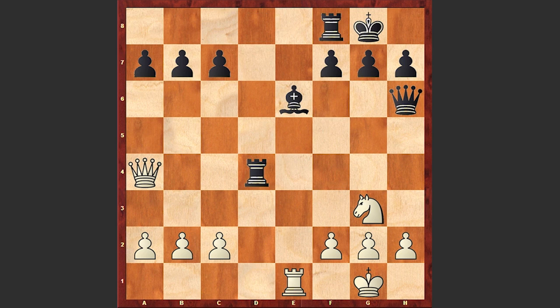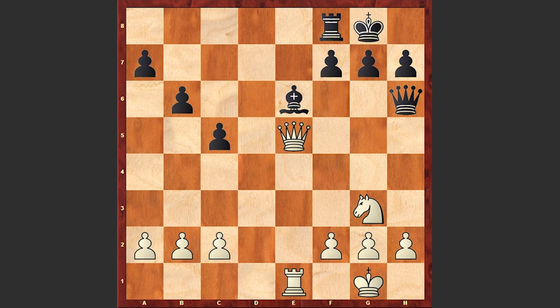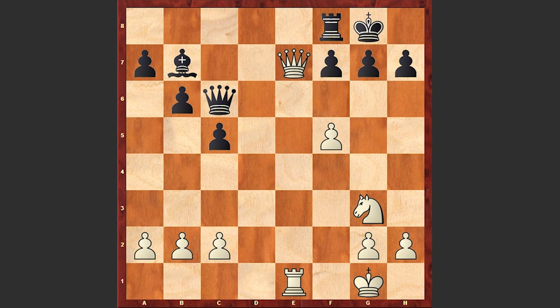After Nxd4, the game continues: Rxd4, Rxd4, Qxd4, b6, Qe5, c5, f4, Bc8, f5, Bb7, Qe7, Qc6 — threatening checkmate on g2 — Re2.